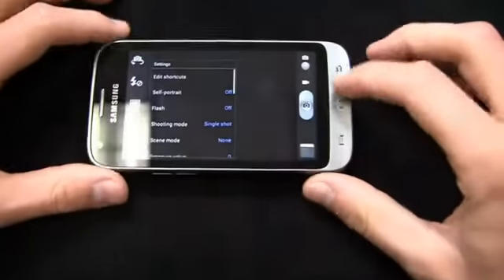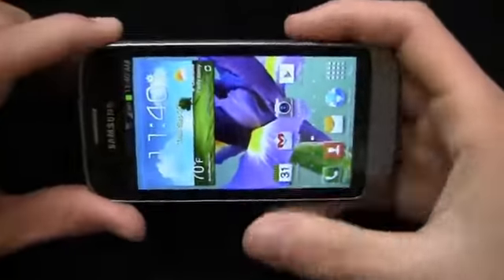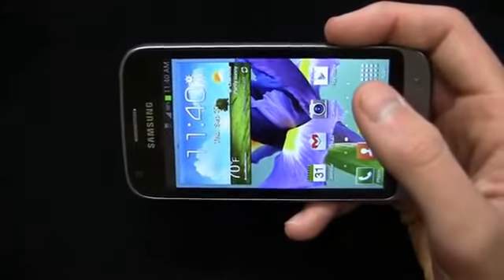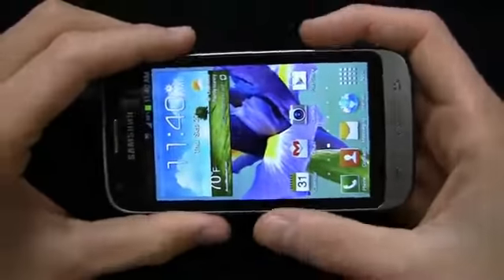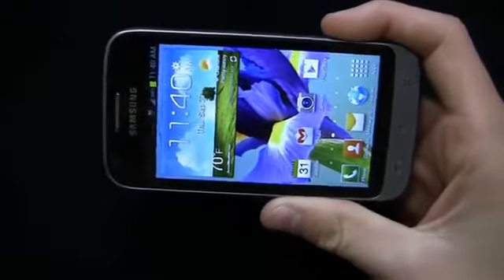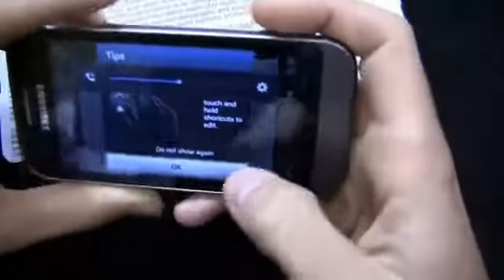With a 5 megapixel camera, when you compare this to other devices on the market — the One X, the Galaxy S3, the Evo 4G LTE on Sprint — those have 8 megapixel cameras with great features like burst mode, S Beam, buddy photo share. It's really going to be challenging. You may want to spend the extra $100 and go with one of the high-end devices. But still, a 5 megapixel camera is not terrible by any means. I'm going to bring over a boarding pass and focus on some text to see what we can do.